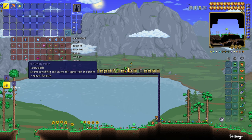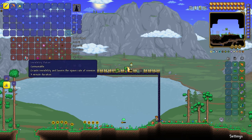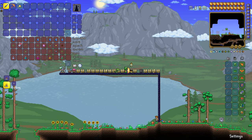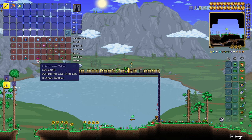The Invisibility Potion grants invisibility and lowers the spawn rate of enemies, making it hard for enemies to find you. Pretty useful. All you need is bottled water, blinkroot, and moonglow.